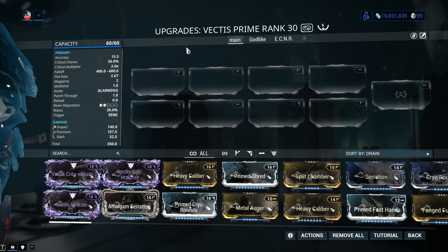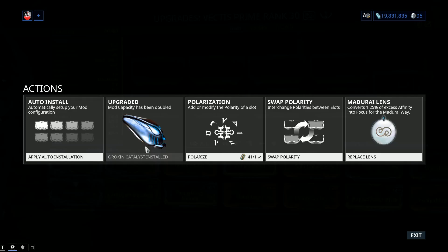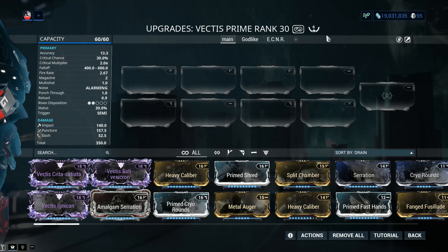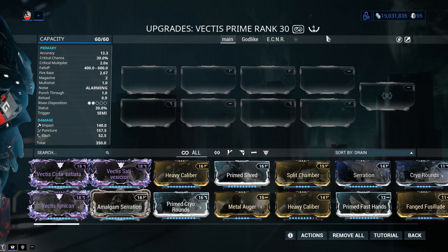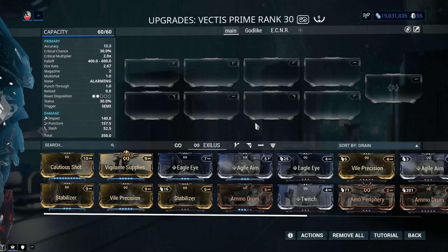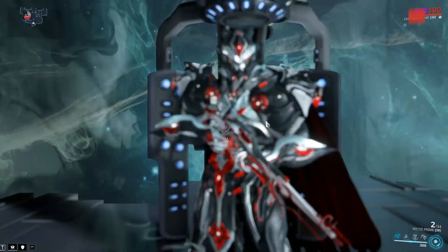Let's have a closer look at stats. Mod capacity: 60 out of 60. If your Vectis Prime only has 30 out of 30, jump into actions and plug in the Orokin Catalyst to double your mod capacity. This costs 20 plat to have installed, or you can grind one from Nightwave or get a blueprint from the Daily Sortie. My Vectis Prime has been forma'd six times. For the recommended weapon build, four forma should do it. Given the recoil on the weapon, go for Stabilizer 100% — it makes it a whole lot easier to use.